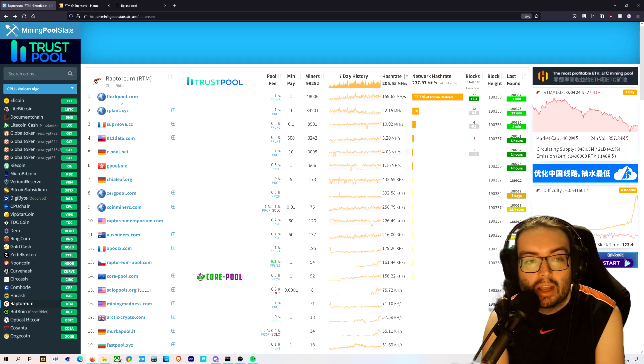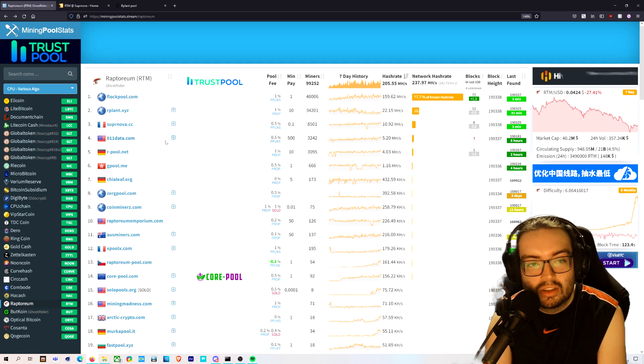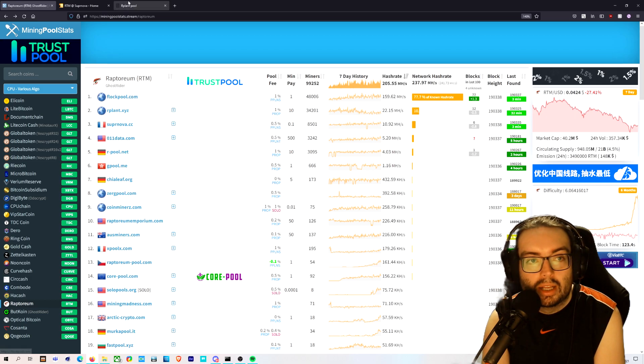You can see that Flock Pool is at the top, rplant is second, and Supernova is third. This website is a bit awkward to find — thanks to Rico in the Discord server for pointing it out.